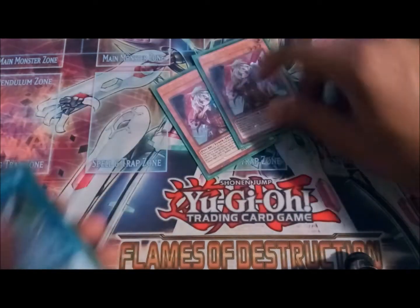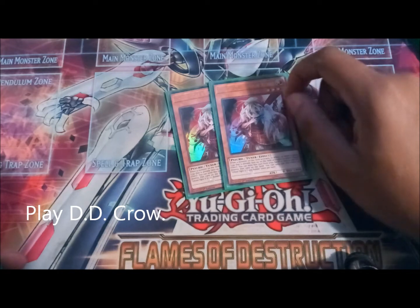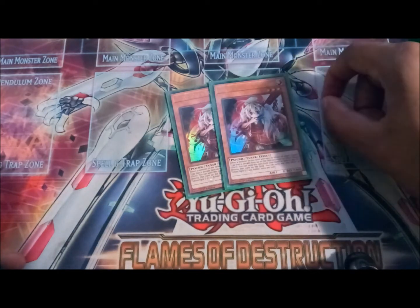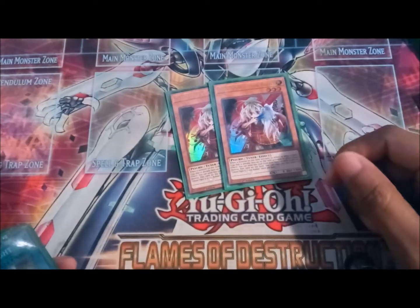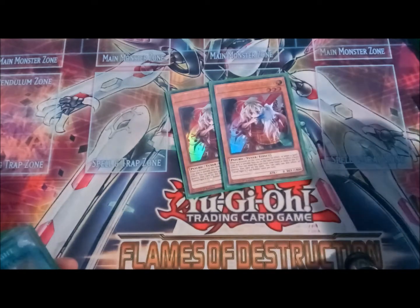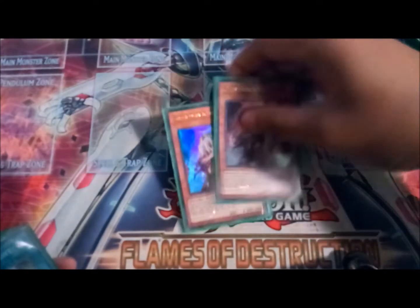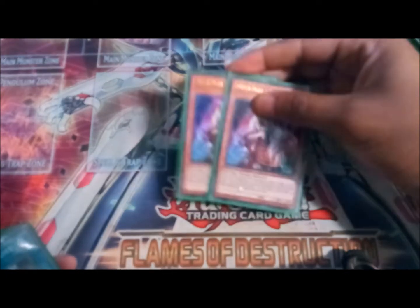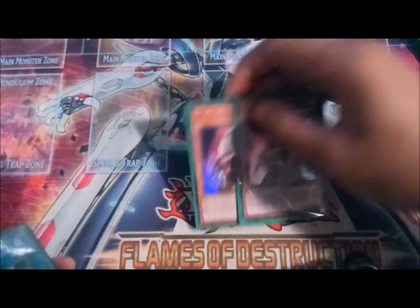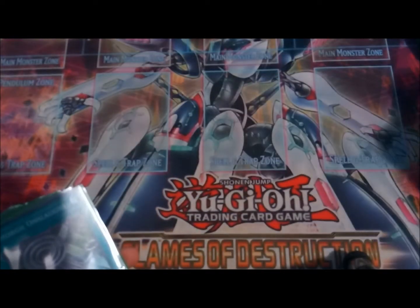I'm currently running Ghost Ogre here, but originally these slots are DD Crow and that's what I'm suggesting you use, because it's a winged beast and you can use it to discard and activate your spells. It's dark, and it's very important to hit cards on summon — banish Orcust cards from the grave, banish Engage from the grave, banish Raye from the grave. DD Crow is just generically good, but I will test Ghost Ogre and get back to you. DD Crow is the card — Ghost Ogre is just a substitute if you don't have it.